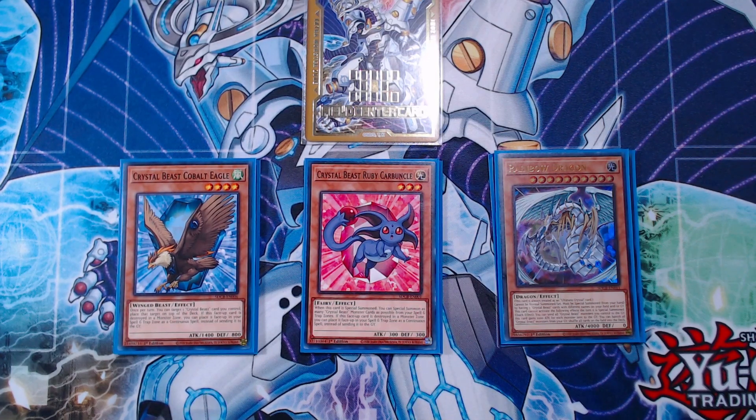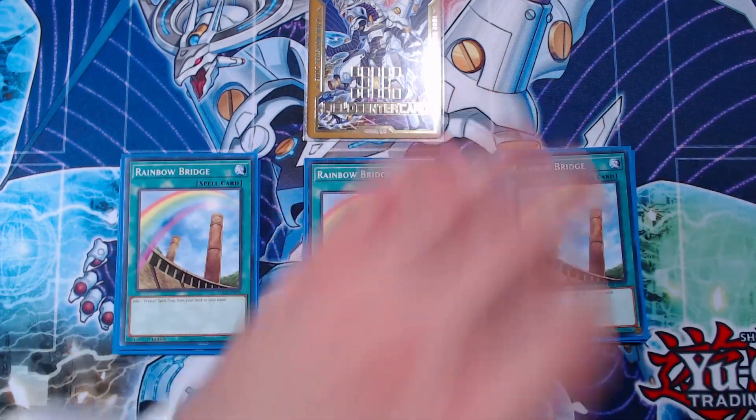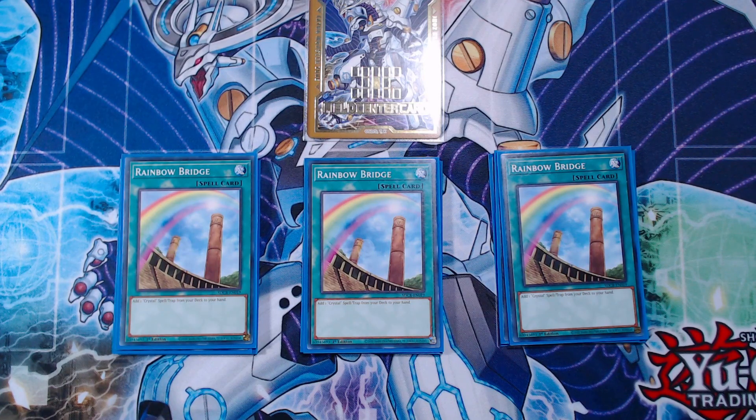Starting off with three copies of Rainbow Bridge. This card is basically a searcher for the archetype that allows you to add any crystal spell or trap from your deck to your hand. Very powerful to be able to get access to a lot of your spells and traps — it can fetch almost all of them, which is very, very nice.